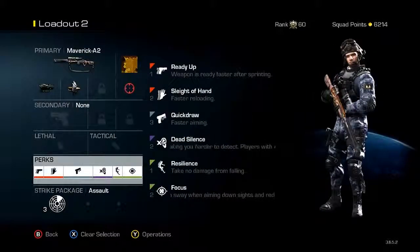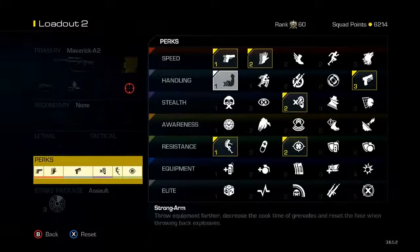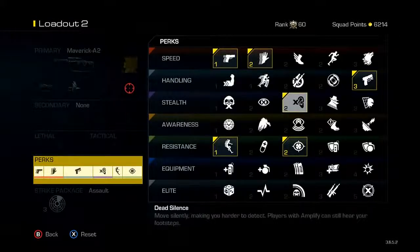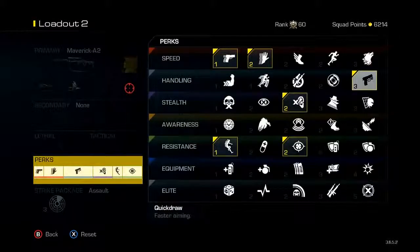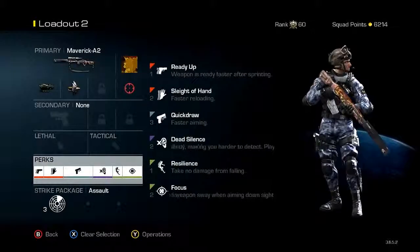The next thing is just perks. The perks are just everything — the same ones I've been using: the one that takes no fall damage, ready up, sleight of hand, dead silence, focus, and quick draw are my perks. I use those perks all the time in all my classes. A lot of people probably wonder what I'm doing, but those are just my stock perks that I prefer using.